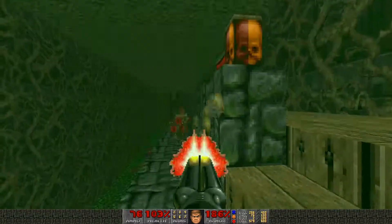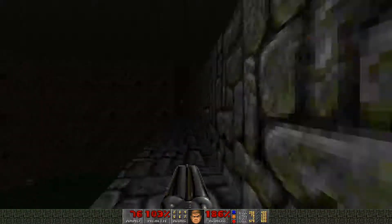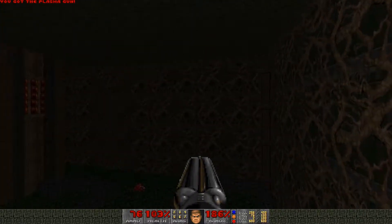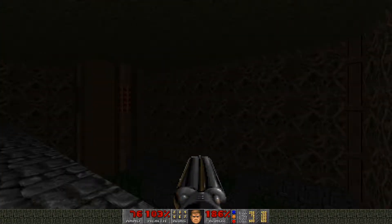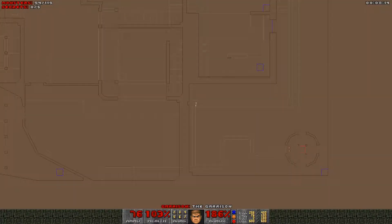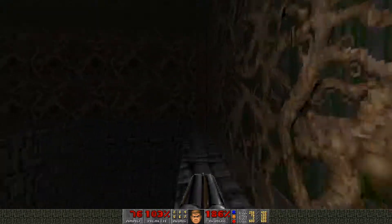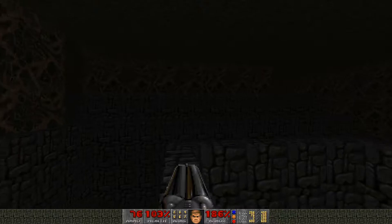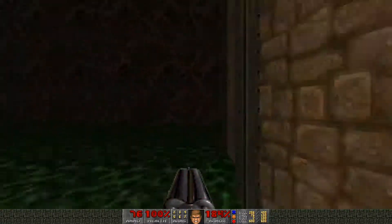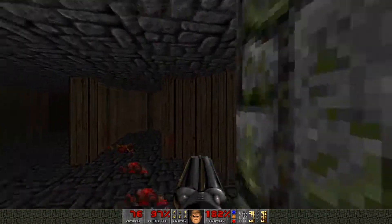Is there a ledge here? There is a ledge - okay, we need to go around here. There's a switch, here's a plasma, and another switch, which is raising a chasm-esque walkway for us. We're at zero of five secrets - okay, that's not good. Start walking around on this. I think that was the exit there.